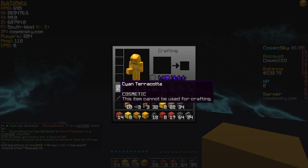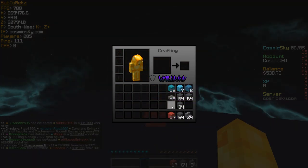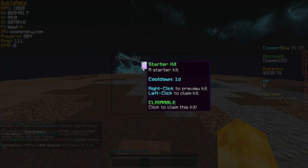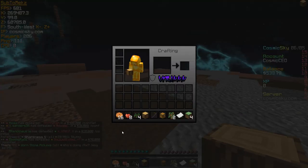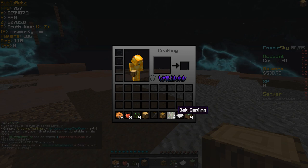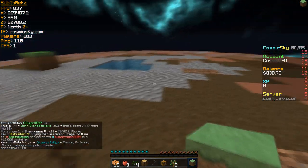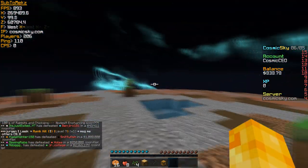You guys just saw that I made 500 from destroying my island — that is super useful. Right now we're going to throw everything out into the void since we don't need it, though you can keep it if you want to design your island. When you join the server, everyone has the kit starter, so make sure you claim it. The cooldown is one day so you can use it every single day.